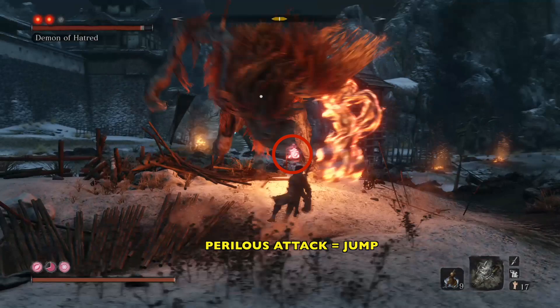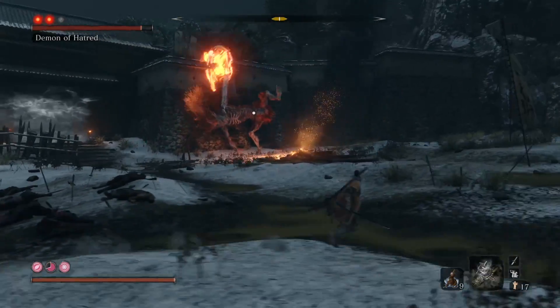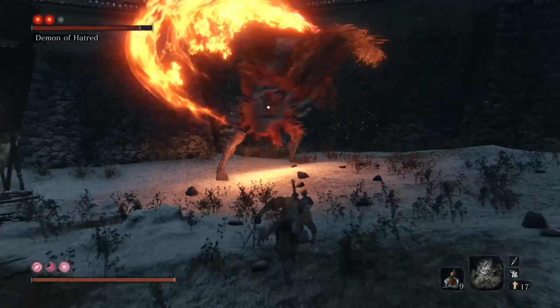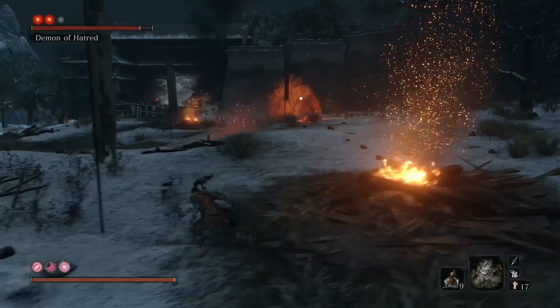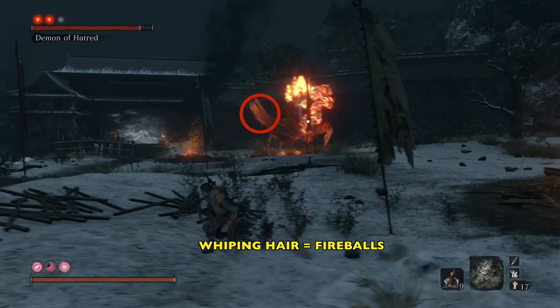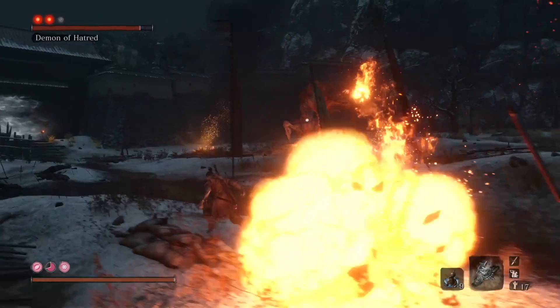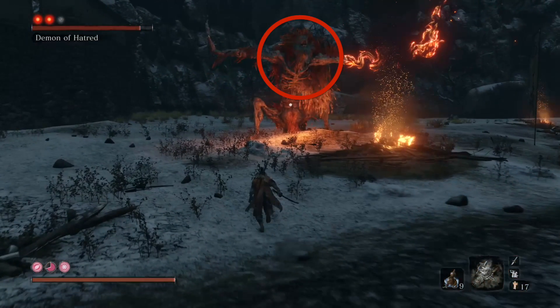Here comes the perilous attack. Remember, we jump — whenever you get that perilous, when you can hear the audio cue or get the visual aid, jump. It's a really wide attack too. I'm back trying to pull him towards me because I want to get away from that wall. Keep the fight kind of in the middle. When he whips his hair around like that, that means the fireballs are coming, and we're going to spiral in towards the demon at a slight angle, slowly working our way in. If you cut it too tight, you're going to get hit in the face.